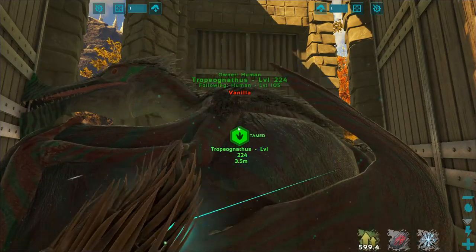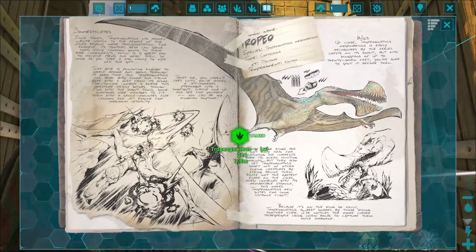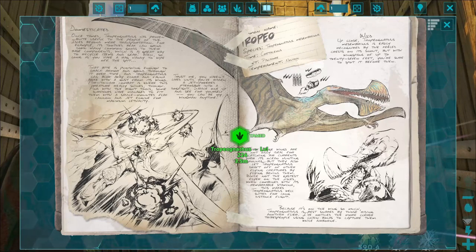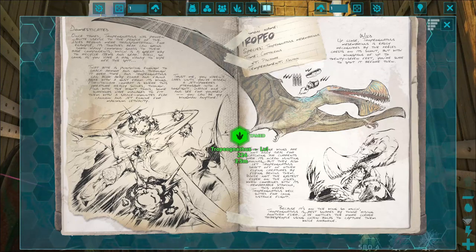What does 'vanilla' mean? Up close, Tropeognathus is easily recognized by the keeled crests on its snout, but with wingspans up to 27 feet you're sure to spot it before then. These large wings are not only ideal for catching air currents, but they also let Tropeognathus draft off other flying creatures by flying behind them.